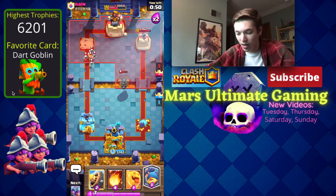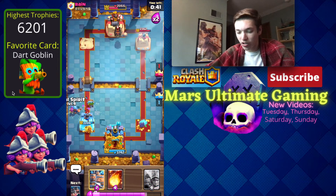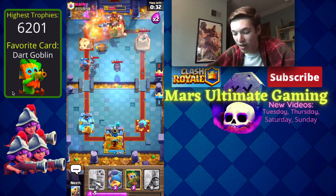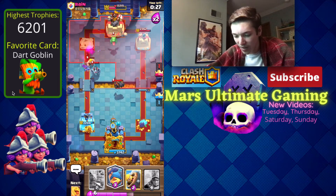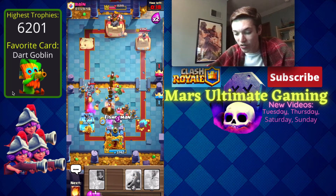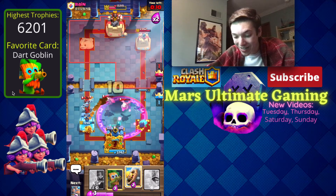He gets back to a tombstone anyway so it doesn't matter too much. We go for a Dark Goblin and had a Fireball ready in case he Lava Hounded the pocket. We get a Barbarian Barrel in front of the Dark Goblin, Heal Spirit, and we have to cycle another set of Royal Hogs for any chance of winning. We Fireball the King Tower and Flying Machine, then get our Dark Goblin down for the Lava Hound. We protect the Dark Goblin at least momentarily — that's big. Lava Hound is down!